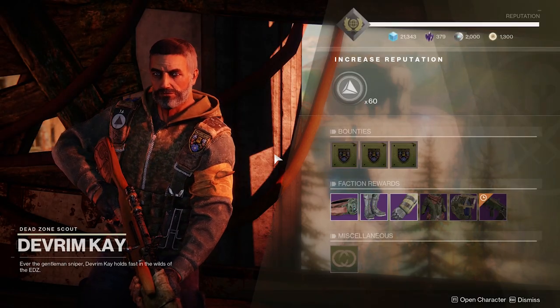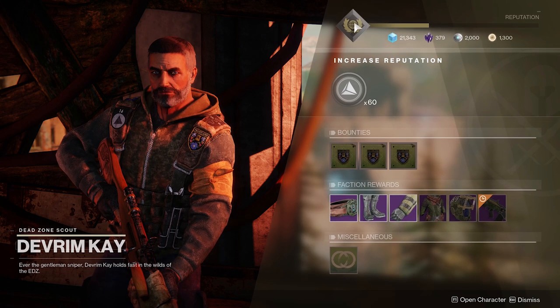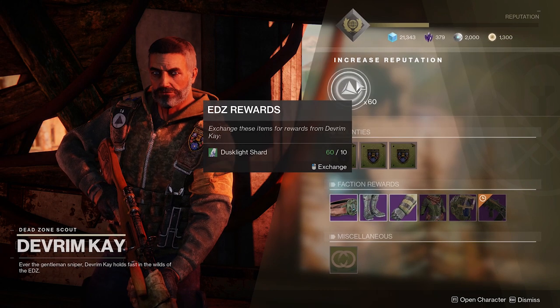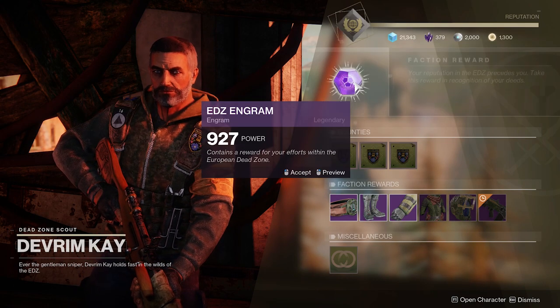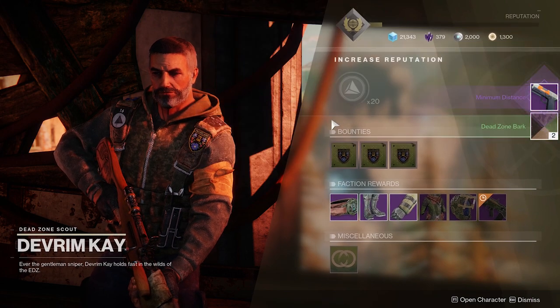As with most quest-giving NPCs on planets, you'll see a very similar interface here. At the very top you'll have your XP bar, all of your currencies listed below, and in the middle you'll have the items that you can hand in to get an engram. Make sure to hand these in because they won't just be getting you gear — they'll also be unlocking the gear that you can buy from that particular vendor at the bottom.